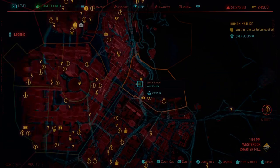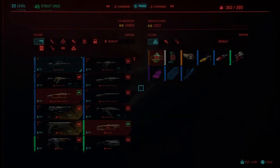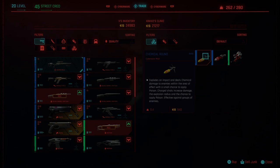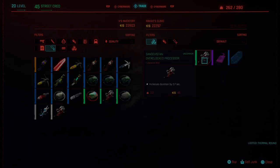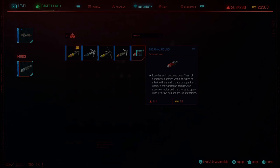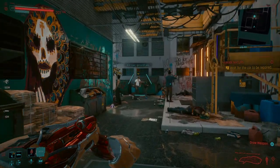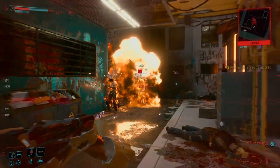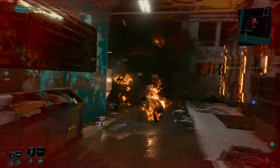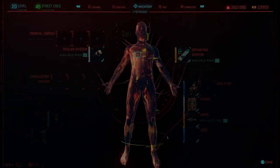So the next two ammo types you can purchase over here — the thermal and chemical ammo. We'll have a look at the thermal ammo first. This ammo type seems to have a pretty decent tracking effect. I'll demonstrate the tracking effect real quick.